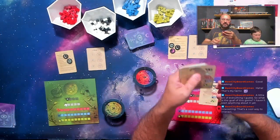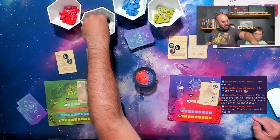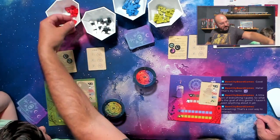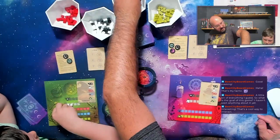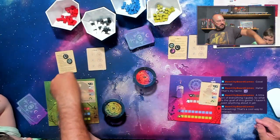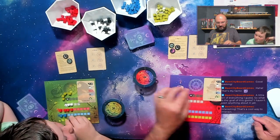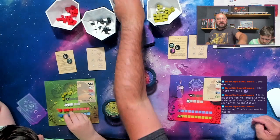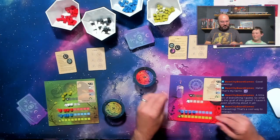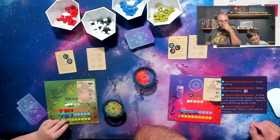Blaze is the Potion Brewer — he's going to get zero heart of shadow, two mandrakes, four mushrooms, four spiders, and four toads. I'm going to be the Whirlwind, which means I get zero of each mandrakes and heart of shadow, but then I get five each of toads, spiders, and mushrooms. We'll talk about our special abilities in a minute.